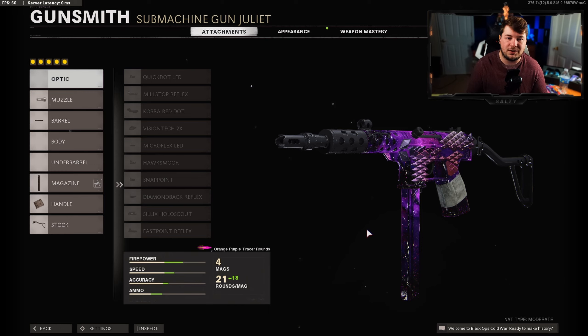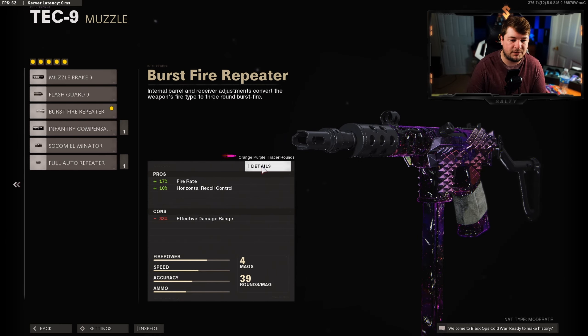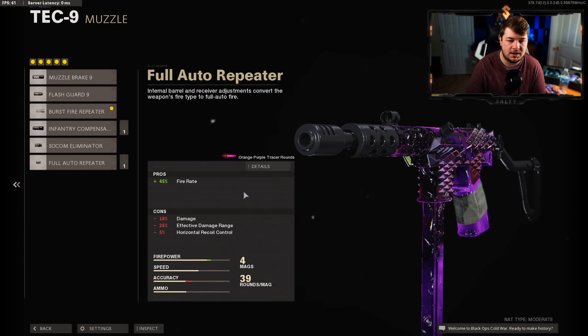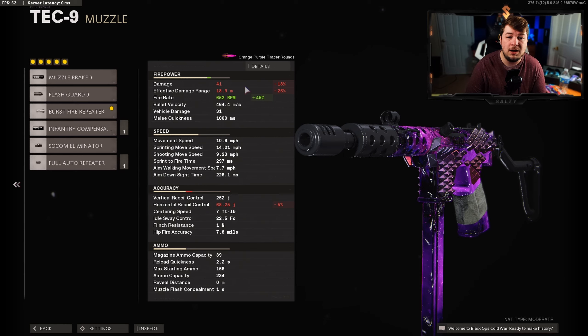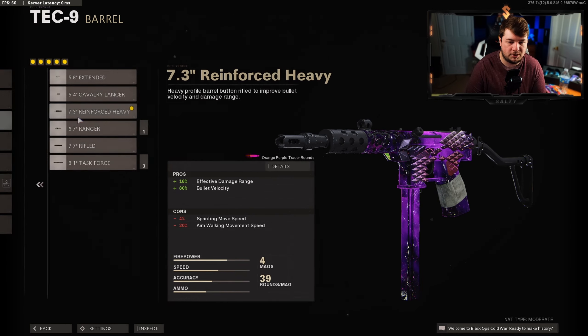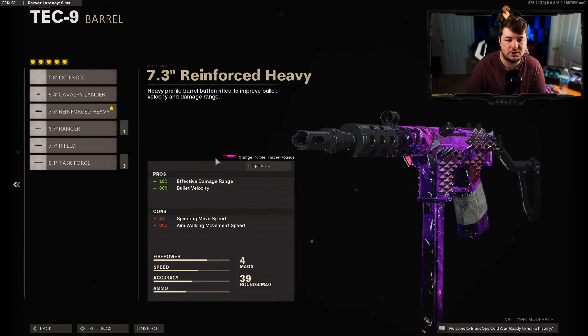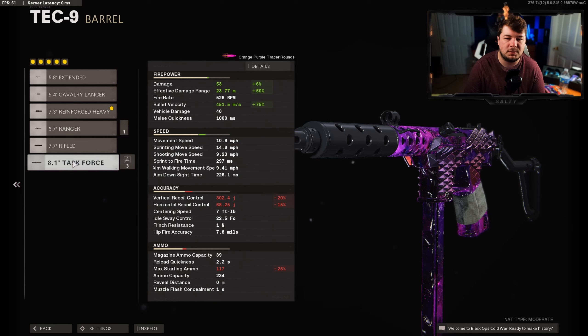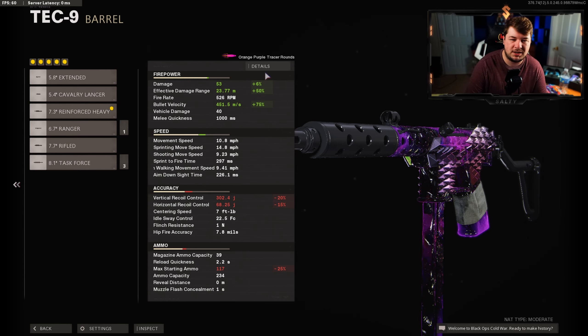Let's get started on the best Tech Nine setup. For the conversion kit I use the Burst Fire Repeater — 17% fire rate and 10% horizontal recoil control, sacrificing some effective damage range, but we do not lose damage. We are at 50 damage per shot meaning you can get a one-burst kill, which is the big difference versus the Full Auto Repeater which drops to 41 damage — a four-shot kill unless hitting headshots. For the barrel I have the 7.3 Inch Reinforced Heavy giving 18% effective damage range and 80% bullet velocity, bringing us to a 17.27 meter effective damage range and bullet velocity up to 464.4 meters per second.